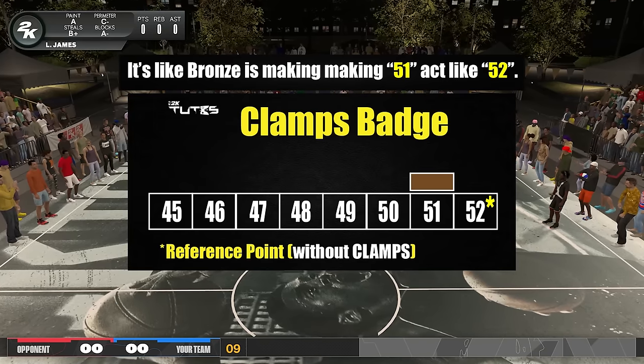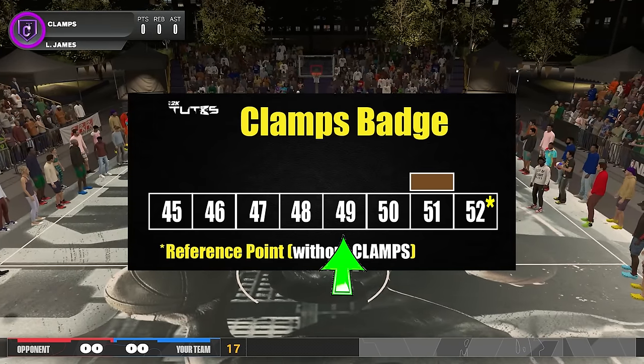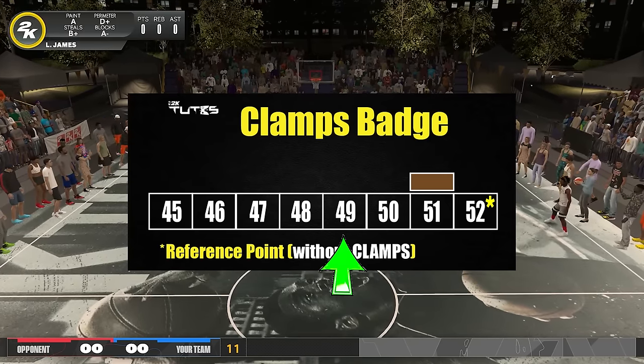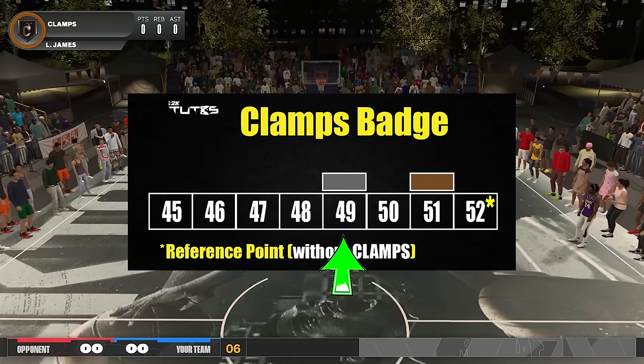For Silver, I tried it at 50 and LeBron was able to cutoff. I lowered it to 49 and LeBron still can do it, but the moment I dropped it to 48 Ja can do a blow by. So it means Silver is like putting plus three on your perimeter defense stat in terms of getting cutoffs.